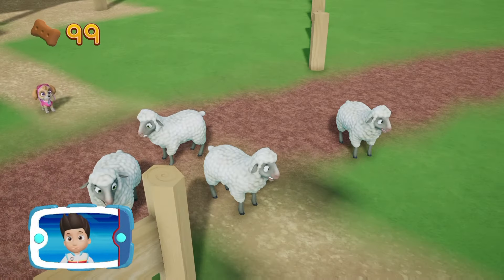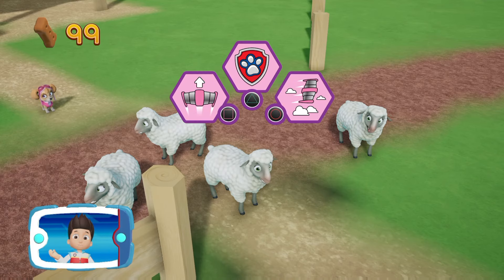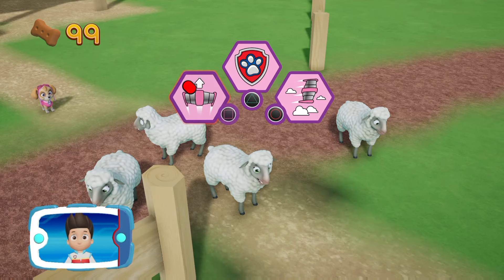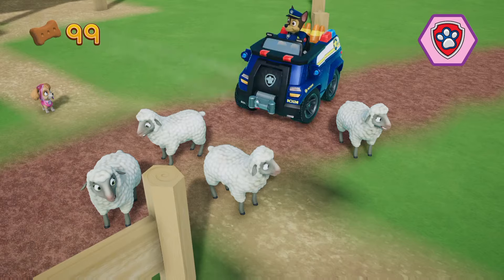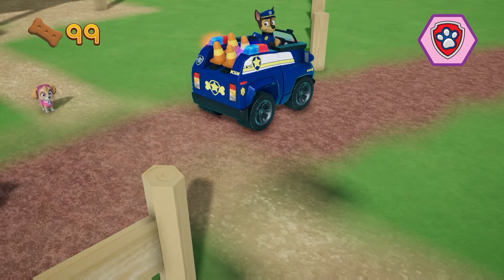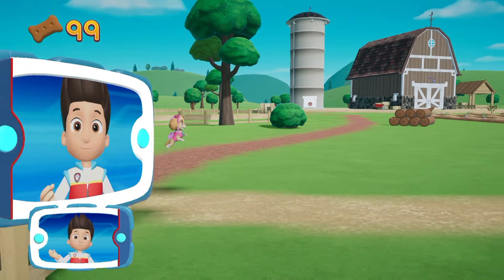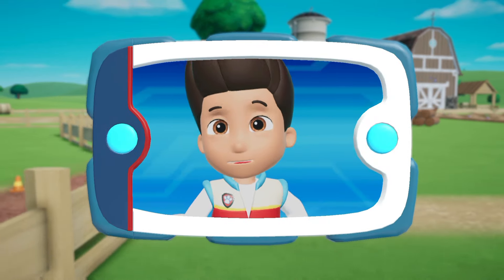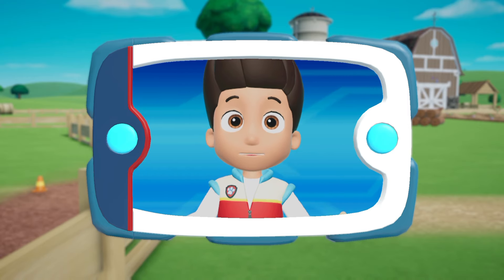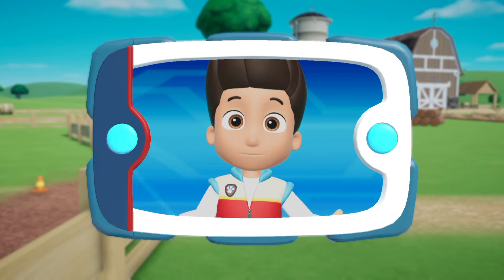Skye found the sheep! Now we need Chase to help move them off the road! Pick the pup ability that will help you keep going! All right! Now we can keep moving! You helped Skye find the sheep and you helped Chase move them off the road! Now it's Rocky's turn! Help him repair the bridge so the sheep can go home!